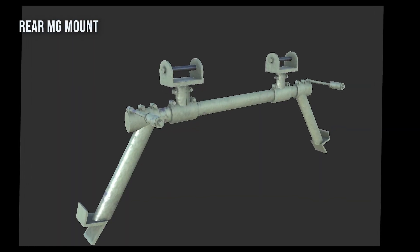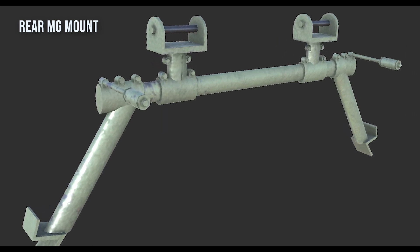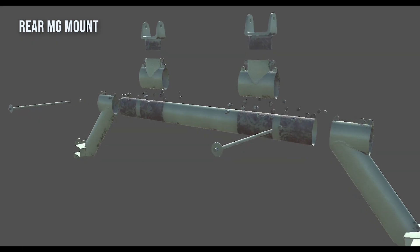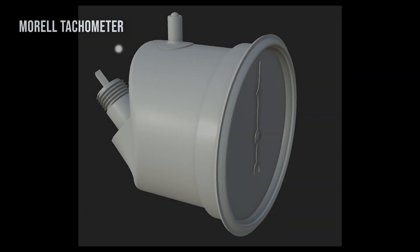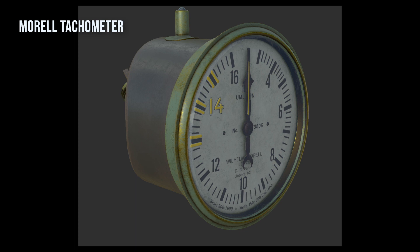The rear MG mount was also due for some attention. Here's how it looked in-game before. The revised version is much more accurate and breaks down into maybe a dozen or so constituent parts. Missing completely before was the prominent Morrell tachometer. This has been painstakingly re-created using factory drawings.